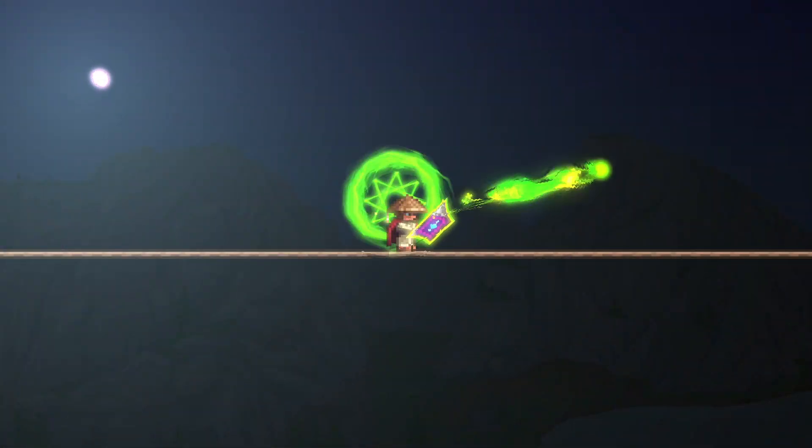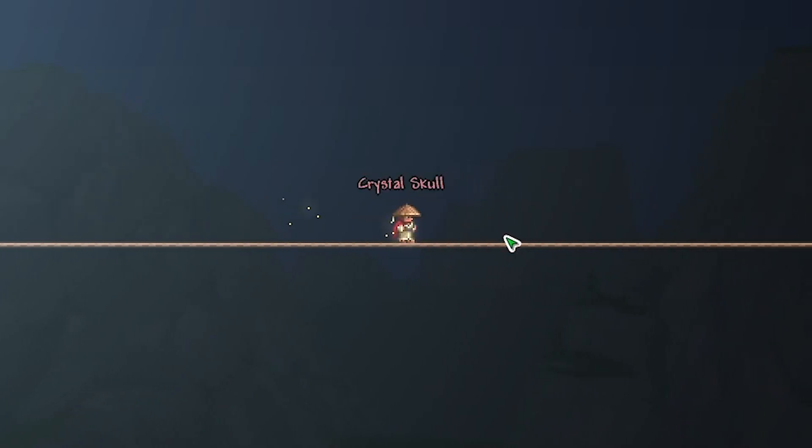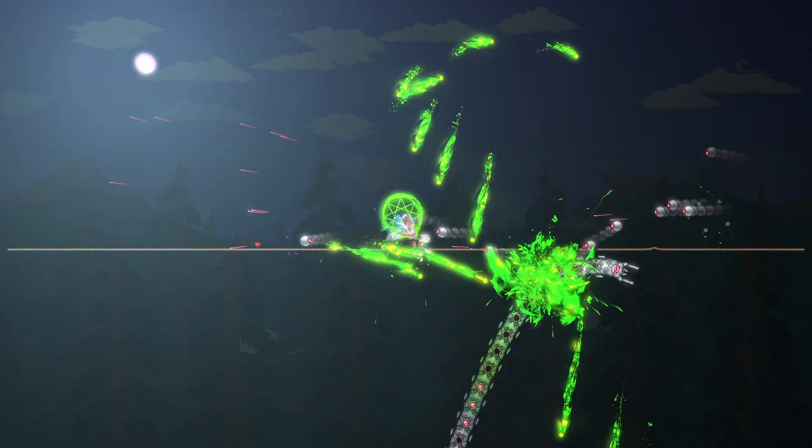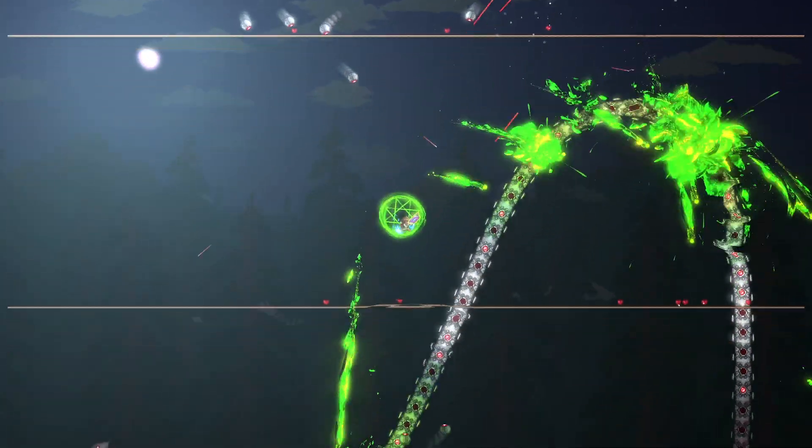First, let's talk about Spell Tome reworks. While equipping the Crystal Skull, every vanilla and Everglow spellbook gains additional effects, giving each Spell Tome entirely new visual and gameplay changes.